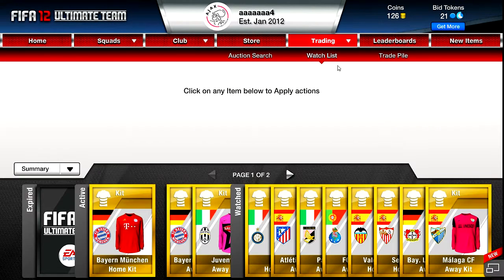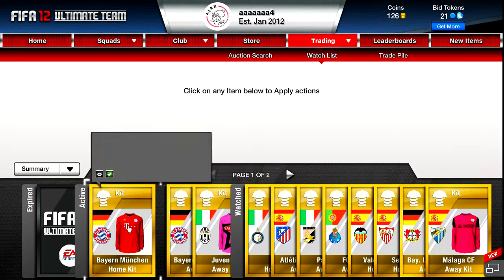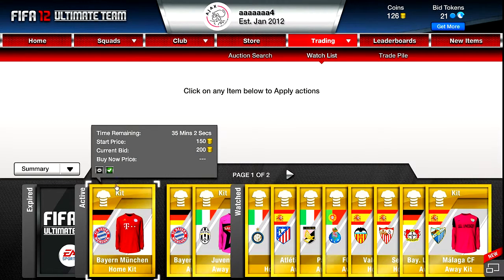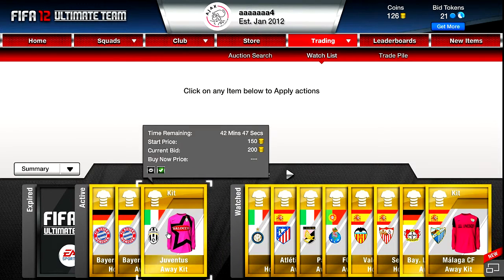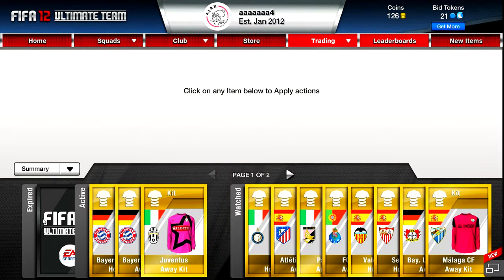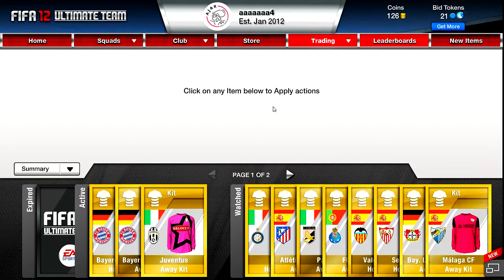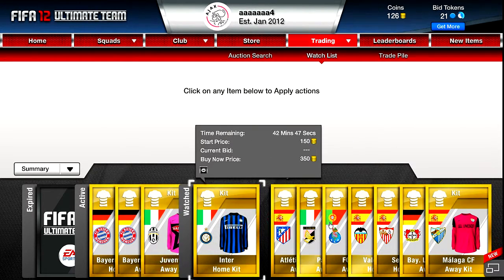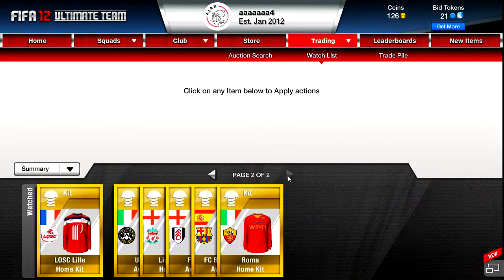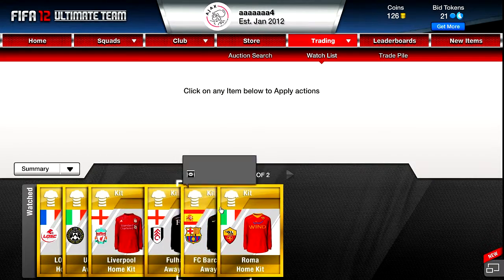I'll go to my watch list — like these right here. You bid 200 on a rare gold kit, and they go for 230, 231, 270, and some go for like 240, which gives you 40 or 30 coins profit. It's not very much, but once you get more, you get more. I spend a lot on players so I only have 126 coins, but these are ones I'm watching — all of these are where you could make 40 or 30 coins each.